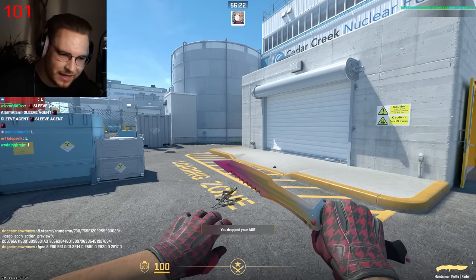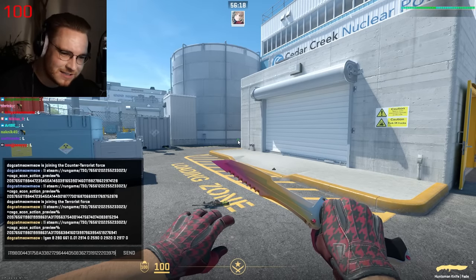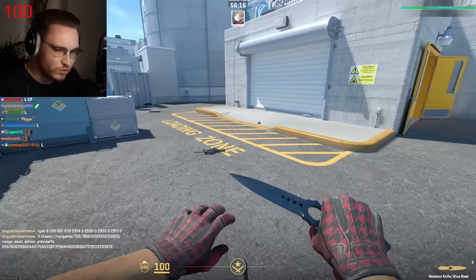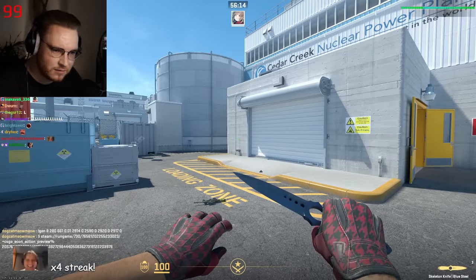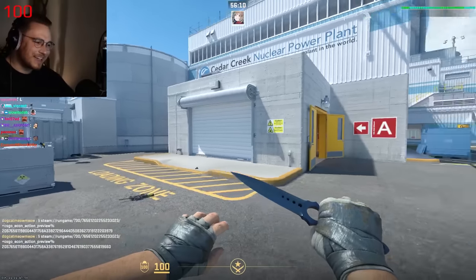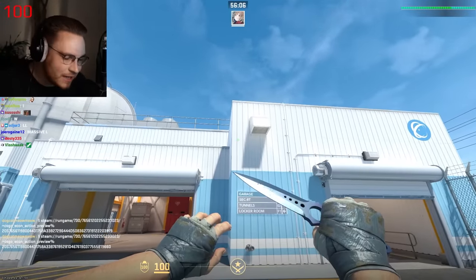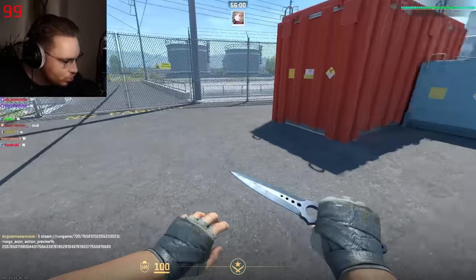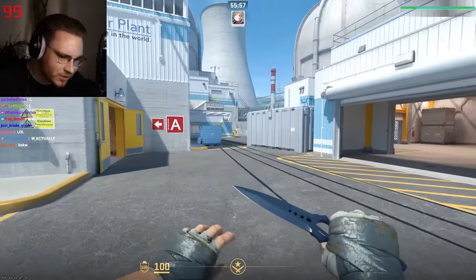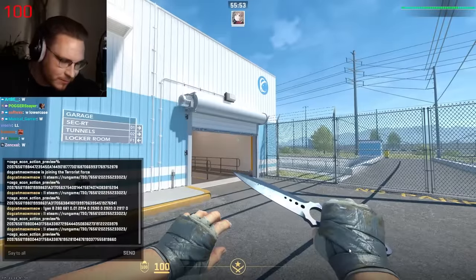Alright, you're getting banned. Mods, ban OCD. Next up — he says, my CT side setup, I'm broke. Blue steel skeleton — good start — in combination with duct tape gloves. Hey, you are a good-looking brokie, my friend. You know how to dress up on a budget. That looks very nice, very nice in CS2. I like how the duct tape gloves are shiny.